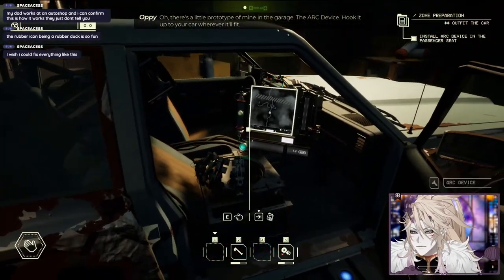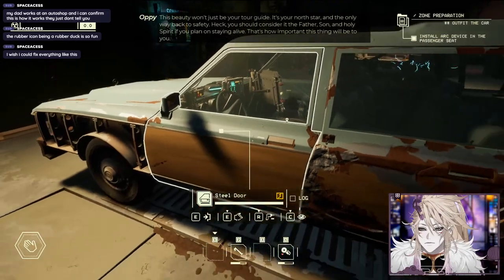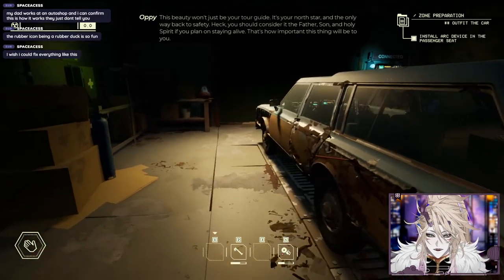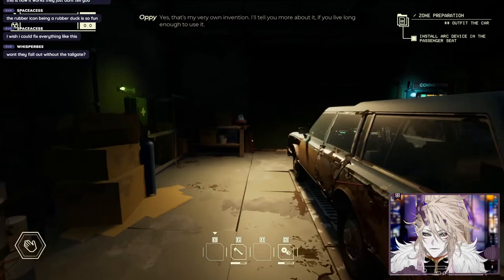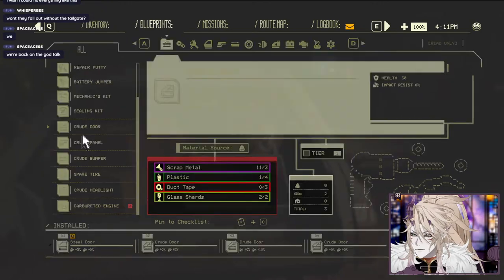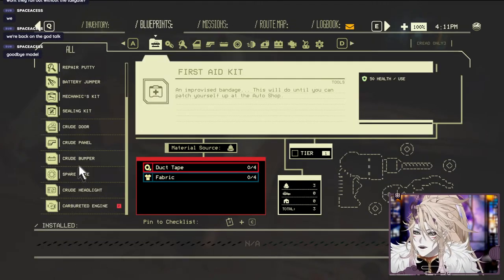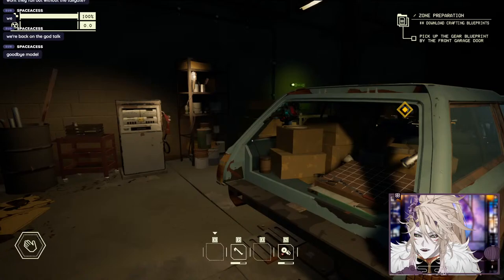Consider it the father, son and holy ghost if you plan on staying alive - that's how important this thing will be to you. I'll tell you more about it if you live long enough to use it. I can probably craft a door. Let's try to craft a crude panel - crude door. I'm missing some duct tape so I can't. I guess we're going doorless for now.